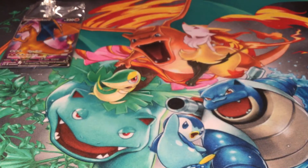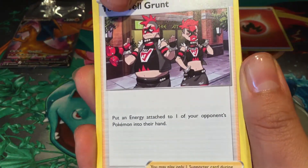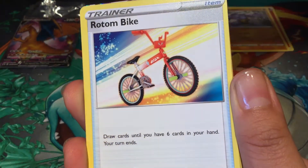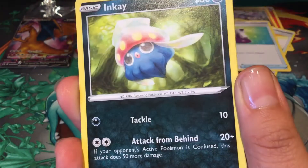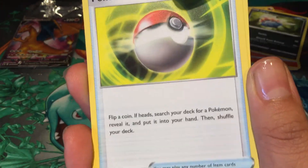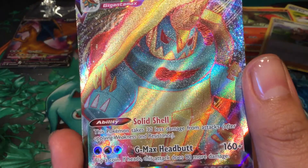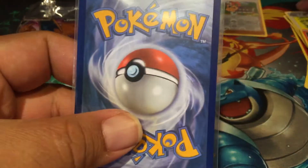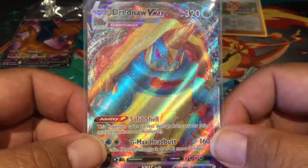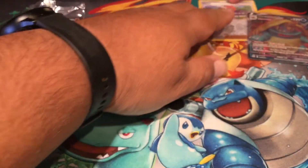Fire. Team Yell Grunt. Machoke. Oh, there's something back there — you see it? Potion... oh no! I gotta get a sleeve on the ready. She did it guys, she got the better packs. Here we go — Sizzlipede, Sonya reverse. Oh! Dreadnought VMAX — look at it, full art! I'm sleeving that right away. It's not a secret rare, but let's see the back. Dreadnought! Wow, I did not expect that. You can keep Sonya too — that's a cool card.